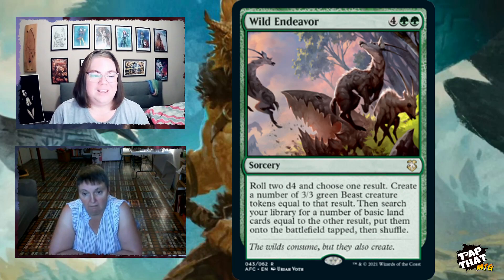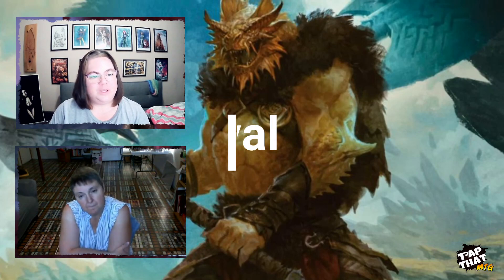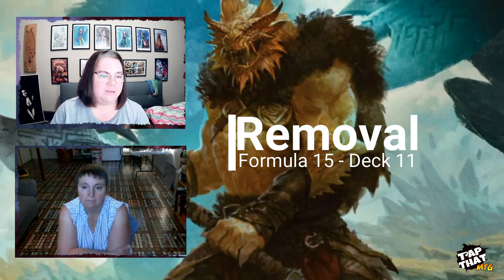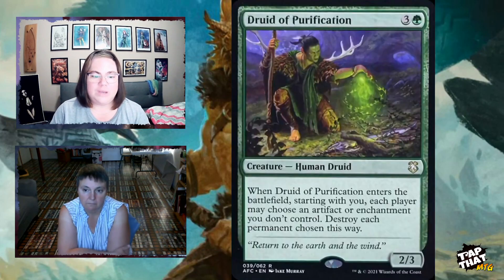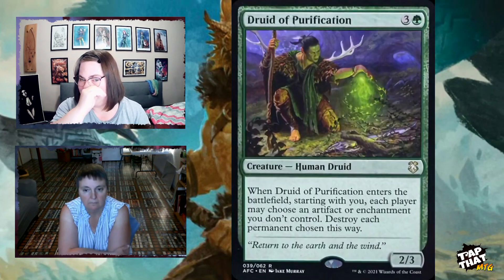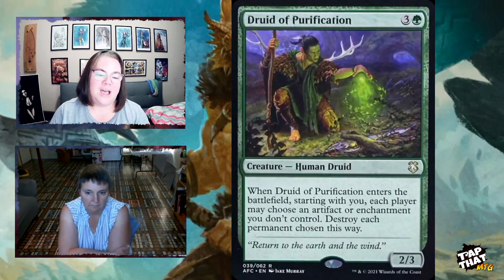The removal section: the formula suggests 15 removal cards; this deck has 11. First is Druid of Purification, for three and a green, a 2/3 Human Druid. When it enters the battlefield, starting with you, each player may choose an artifact or enchantment they don't control and destroy each permanent chosen this way. It's a "may" ability, so opponents can choose not to destroy anything — but they'll read the board and might deal with a threat too.